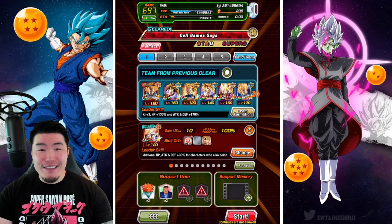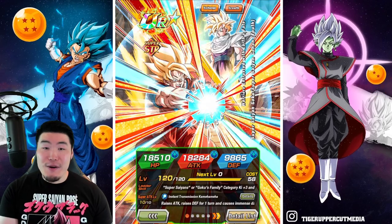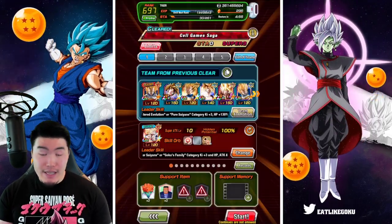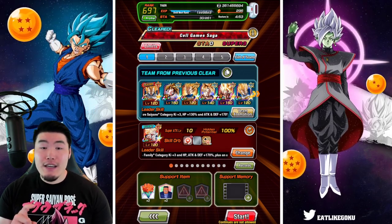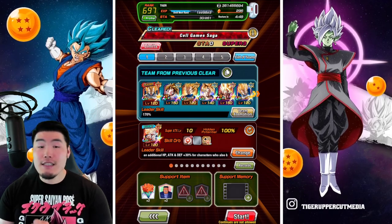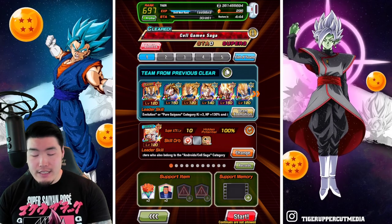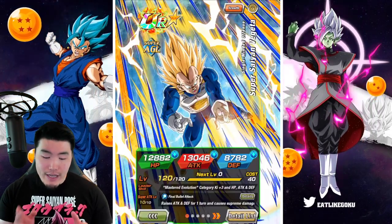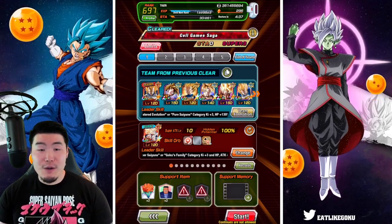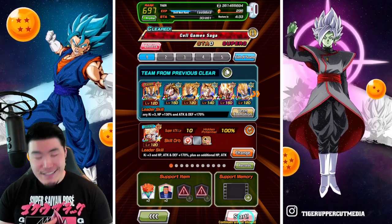This is the team. We've got the STR Super Vegeta as my lead, a rainbowed Exchange Goku and Gohan as the friend lead, and then the rest of the team is the AGL LR Gohan, the Fizz Transforming Vegeta, the AGL Transforming Vegeta, INT LR Super Saiyan Goku, and finally the new AGL Super Saiyan Vegeta, who I haven't had a chance to use too much, but he was pretty impressive in the last run. So there is the team — without further ado, let's jump right into it.